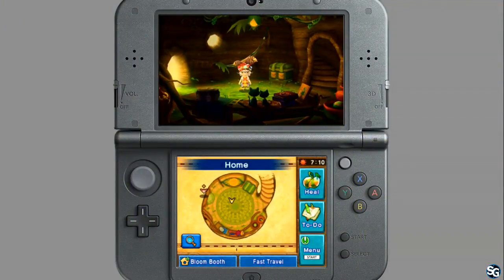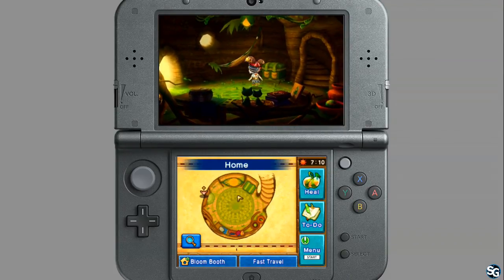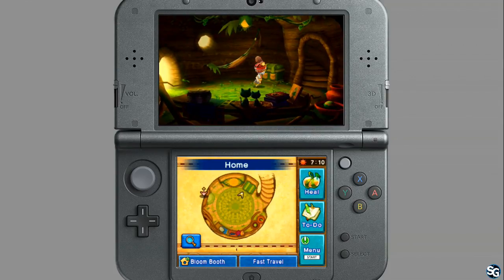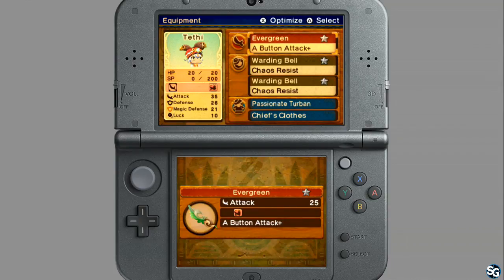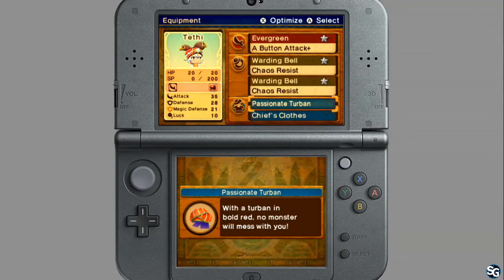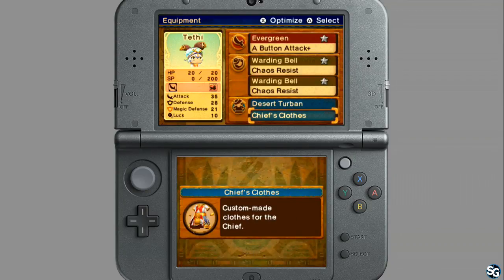So here we are. I am actually inside my room. I'm playing as a female character, which we haven't shown yet. This is an action-adventure RPG developed by Grezzo, and it's a very unique game. I personally really love it, and I'm excited to show you guys a bunch of new stuff that we haven't shown yet.